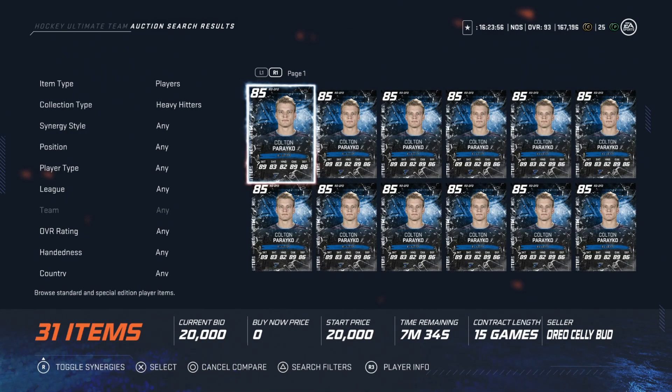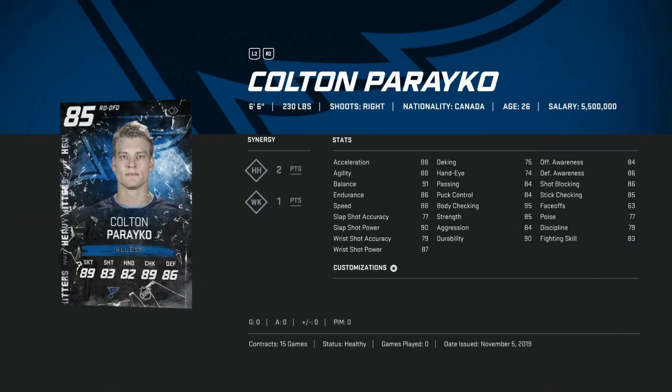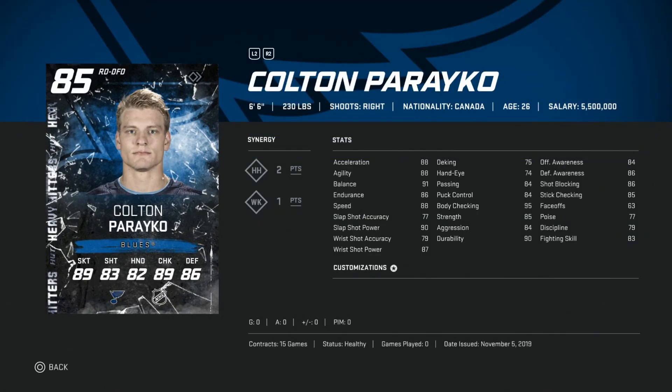Next up is Colton Parekh — another cheap one, around 30K. Right defensemen are still in a very rough spot; there are only a few really good ones. At 6'6", 230, he's gigantic, with right around 90 speed — even better if you have SP on. Slapshot power is a 90, and he's got body checking as well as stick checking around 85. His awareness stats are good. Right-handed defenseman is tough to come by, but as you're building your team up, this would be a great card — maybe to replace Zdorov if you're looking for another big guy — and at a great price point around 30K. As long as SP is activated, you're in good shape, and even without it, 88 speed isn't tragic.